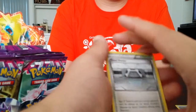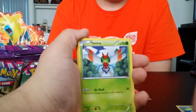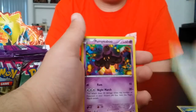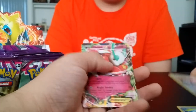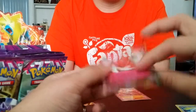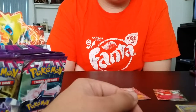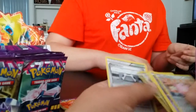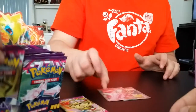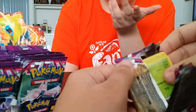So we got Steel Shelter, Zweilous, Klefki, Yanma, Totodile, Gulpin, Spearow, Pumpkaboo. Reverse Chansey — that's cool — and Florges. Is it Full Art? No. It's also a little bit miscut right here. Florges — another Full Art, another Ultra Rare. That's cool. It'd probably sell for like $3.